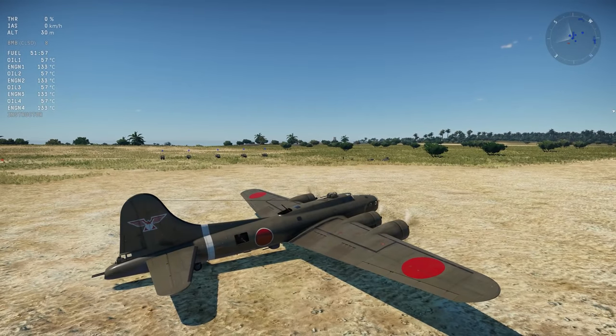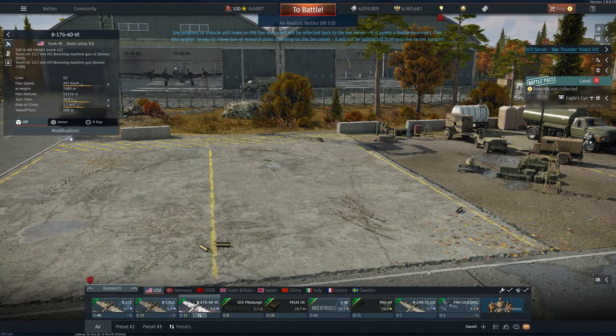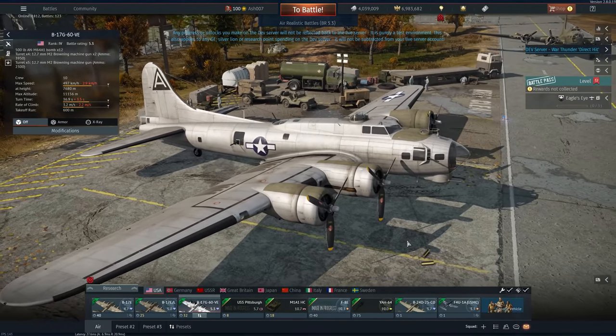All the B-17 models have got their high-definition skins reworked — the B-17E, the Elate, and the 17G. And the wings do wobble; they've received animation physics, and obviously the Japanese one as well.